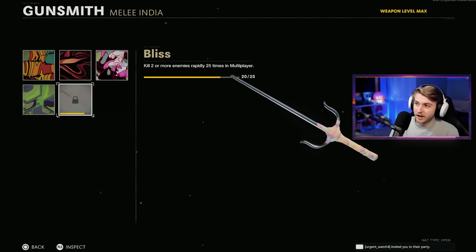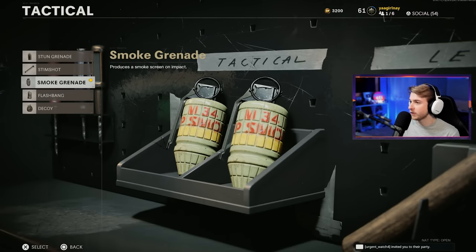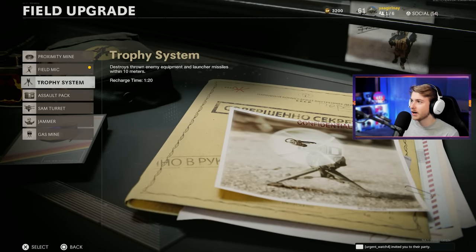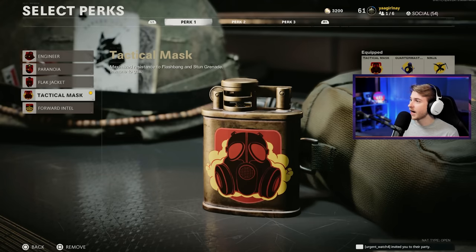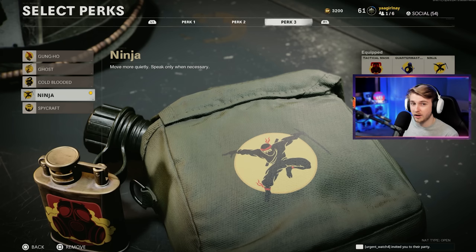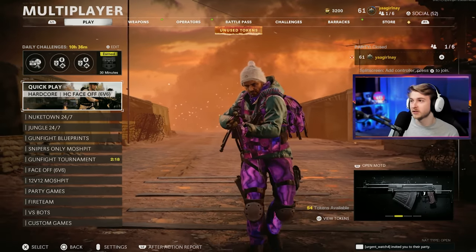Psychedelic double kills have been taking a little while - even in hardcore when they're one-shot kills it's very difficult because I'm getting killed all the time. Here's the class I'm using: danger close for double lethal and double tactical - smoke grenades and tomahawks. Tac mask has to be on because when you're stunned with melee weapons you can't swing at all - you're just a sitting duck. I switched from assassin to quartermaster so I can recharge my smokes and tomahawks, and ninja so people don't turn around and see me sneaking up.